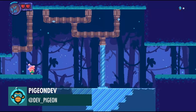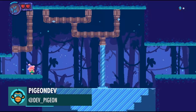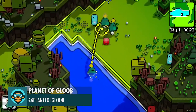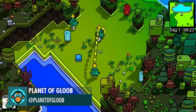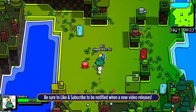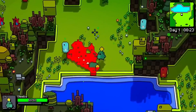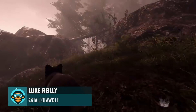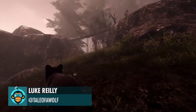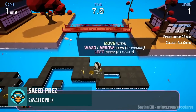Some elements interactions in Witchycraft by PigeonDev. Catching by Planet of Gloom. Off on an Adventure by Luke. Player can interact with the instructions by Saeed Prez.